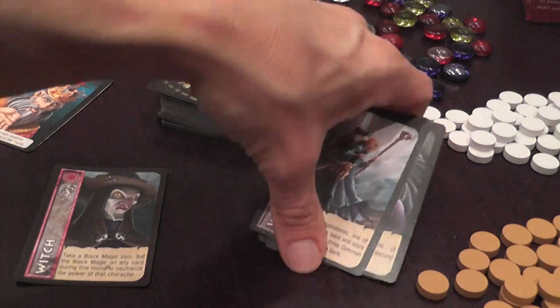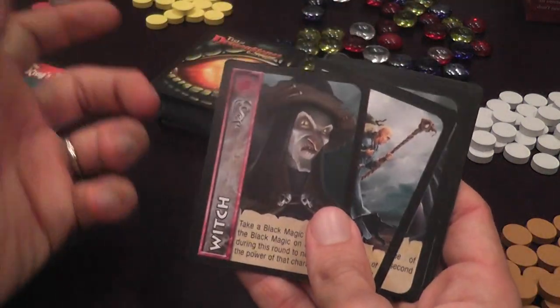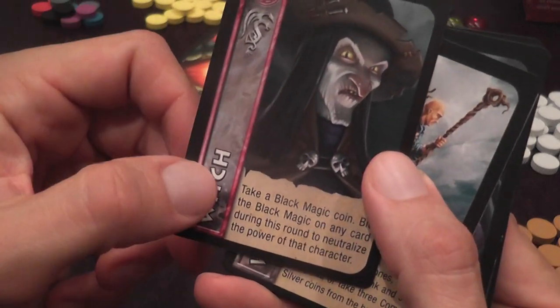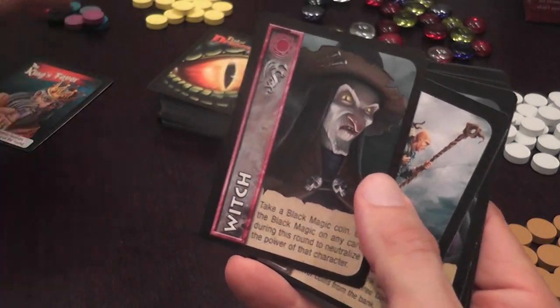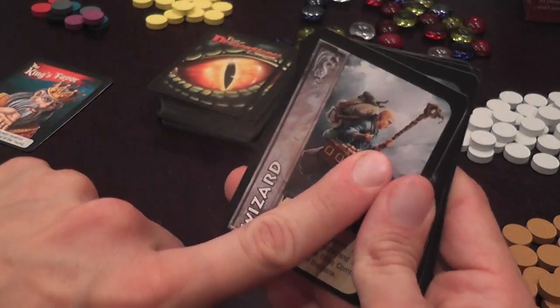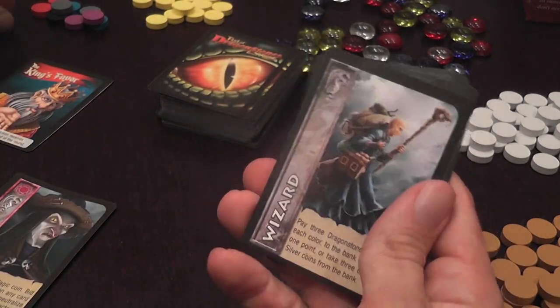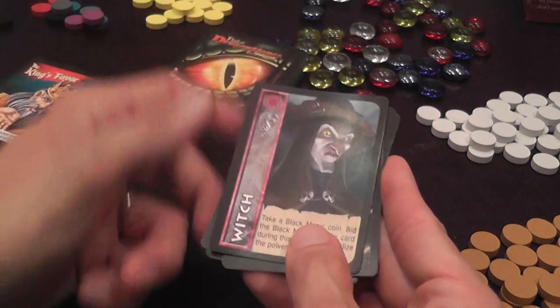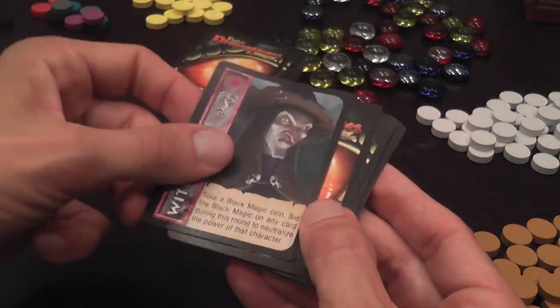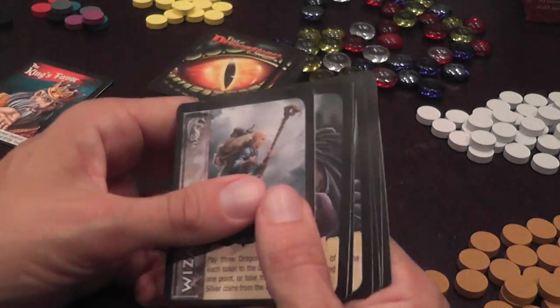You have a set of standard characters that will be available every round. The witch — the player that controls the witch gets to take a black magic token that can be spent during that round to block the ability of one of the following characters. For that reason the witch is always on top, always the first character to be auctioned; she does not get shuffled into the deck.